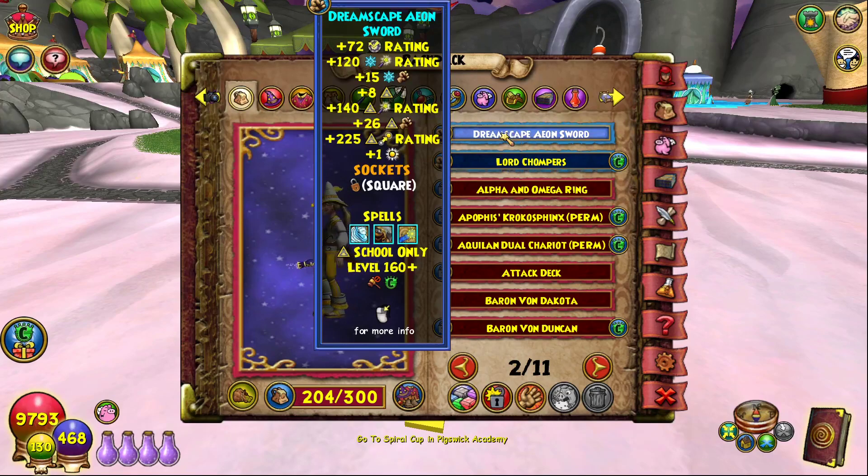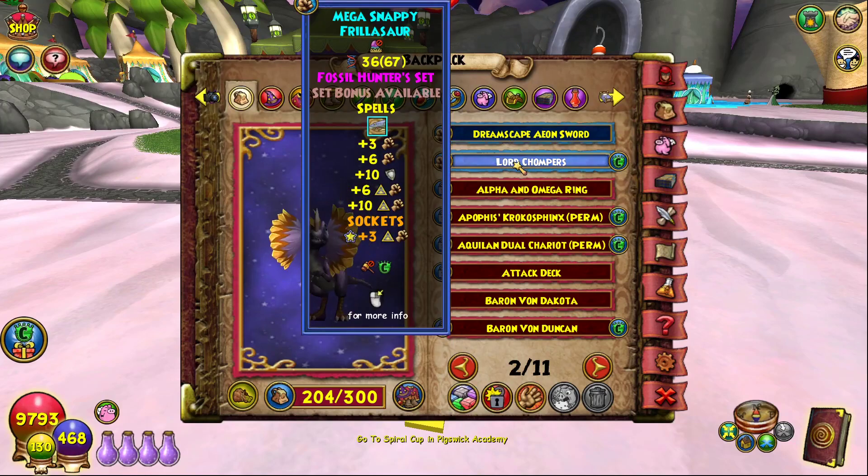For the pet, we have our quint damage and spellproof pet — the Mega Snappy Frillus Thor from the Fossil Hunter sets. It gives Pain Giver and a six percent Myth Giver, 10 dealer, three percent extra myth damage, and 10 spell proof for extra resistance. I'm very happy with this pet and probably going to keep using it.